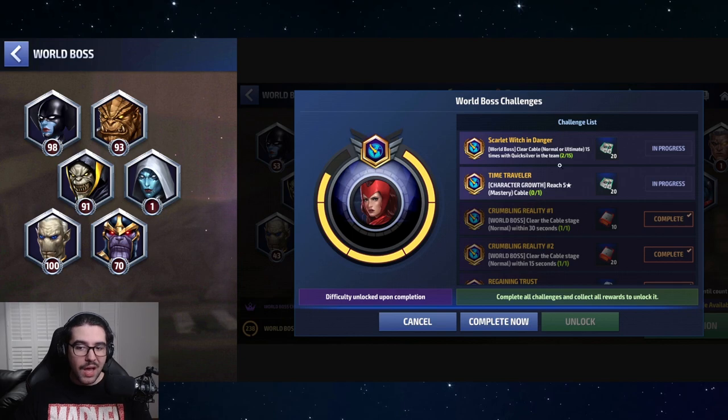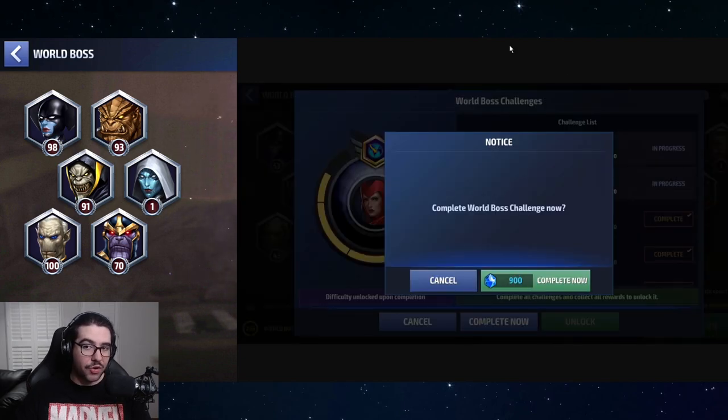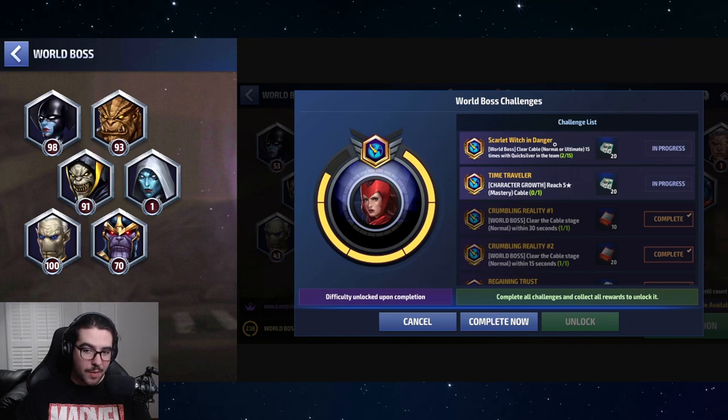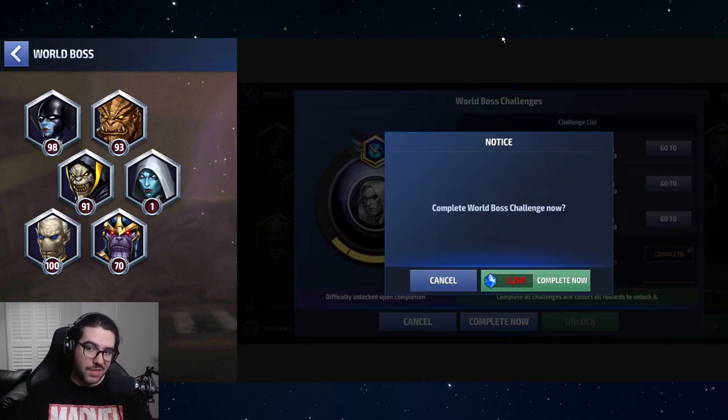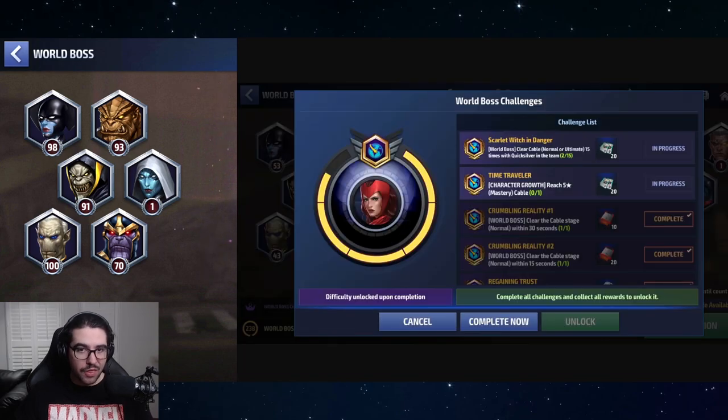So finish all the other Scarlet Witch challenges until you get down to those last two. Then you have the choice of whether to do the five-star mastery for Cable or not. If you skip both, it costs 900 crystals. If you do the Cable mastery and skip the last one, it costs 450 crystals — much cheaper than skipping through the Null unlock directly. So work through all the Quicksilver and Cable stuff partially, then go through all the Scarlet Witch quests.